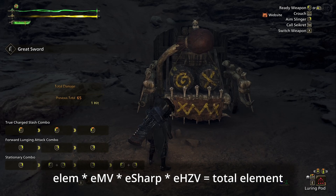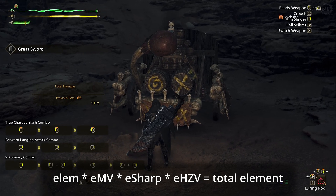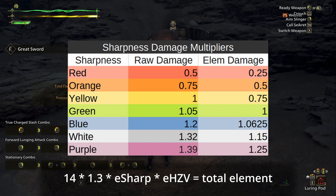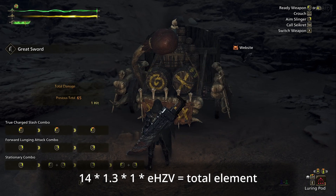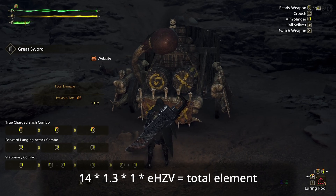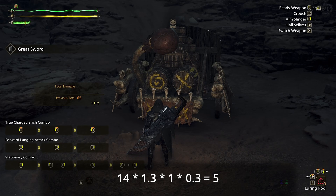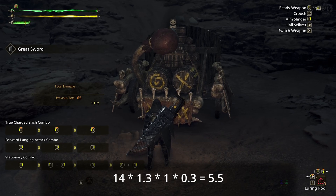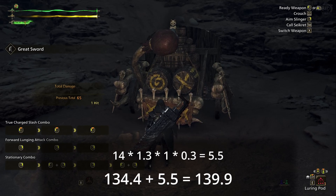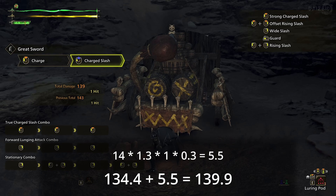Now with our elemental weapon, let's use the same attack as before — the fully charged slash. Our elemental value is 14. The elemental motion value for the charged slash is 1.3. The elemental sharpness multiplier is 1.0 for green sharpness. And the fire hit zone value — in fact all elemental values on the dummy — are 30, which converted from a percentage is 0.3. So that's 14 times 1.3 times 1 times 0.3 equals 5.46. Rounding to the nearest tenth, that'll be 5.5. We simply add that to our previously calculated total raw: 134.4 plus 5.5 is 139.9. Let's check — yep, 139.9.